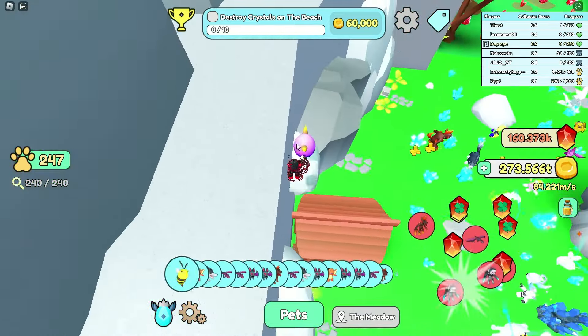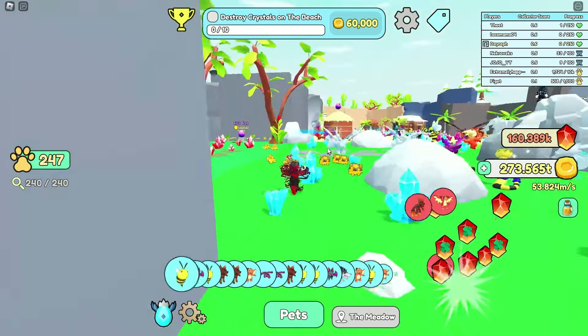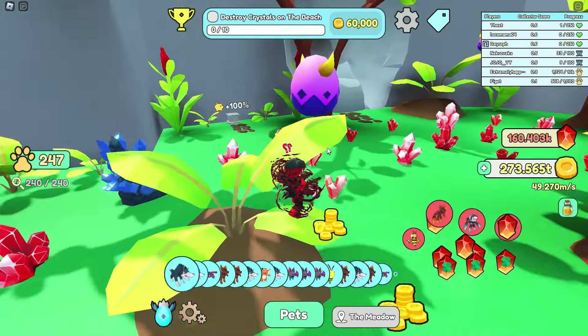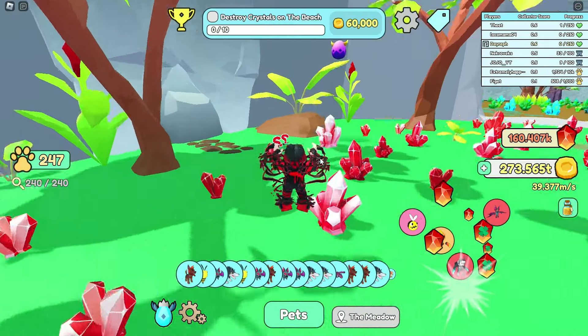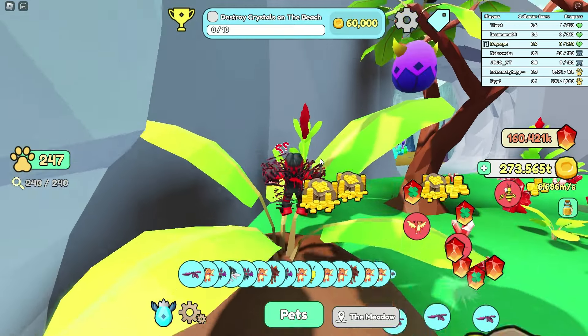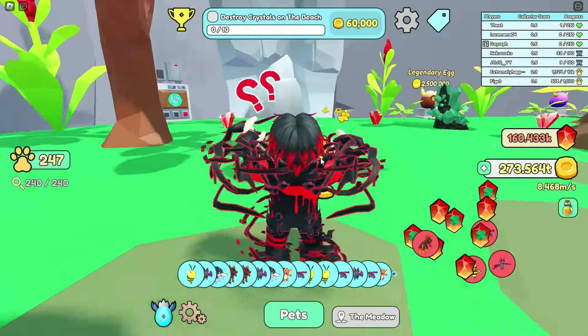Let's not forget about the one in the house — boom, get this one and this one. Now these ones are pretty much easy to do as well — just jump on the plant, nothing too hard. For some reason I cannot jump.